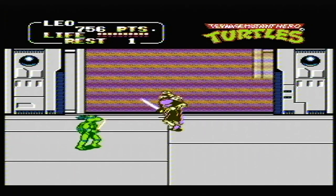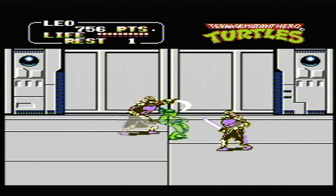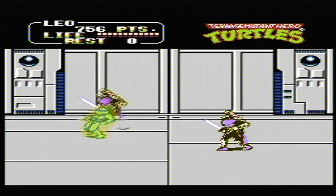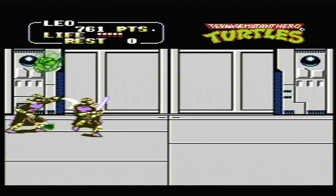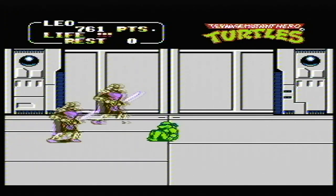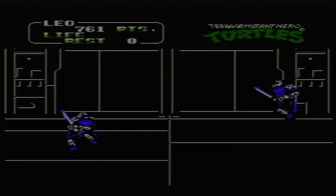On to the final boss, Shredder. He splits into two, so you need to make sure you're attacking the right one and not the clone. He also has a demutation gun, which is a major pain. The Shredder that loses the helmet is the fake Shredder — you need to be attacking the other one. I never beat Shredder as a child, and I don't think I'm going to beat him on this attempt. Nope, not this time.